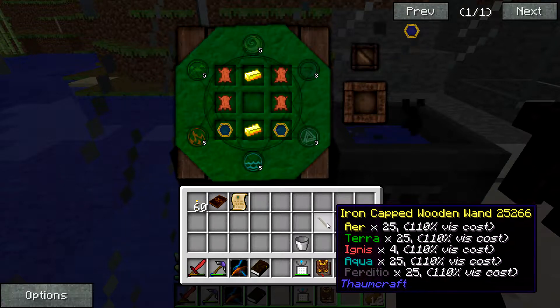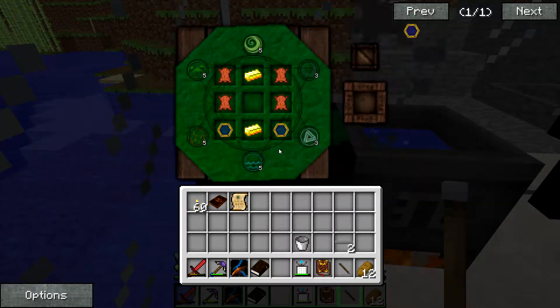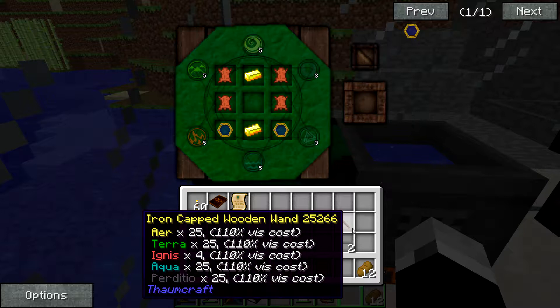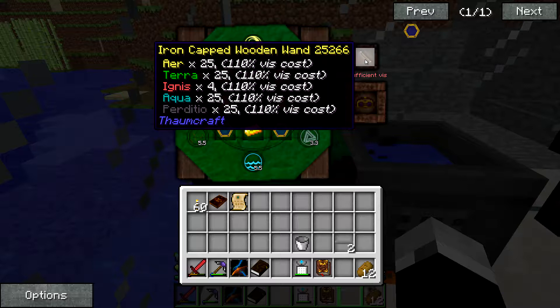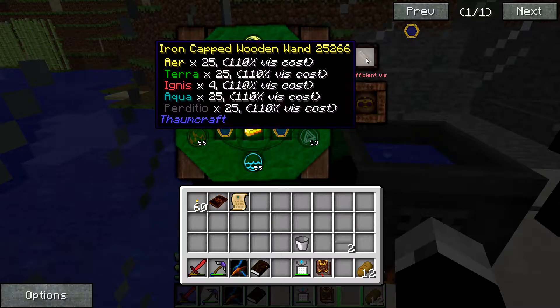Why can't I put my staff in there? Maybe I have to right-click. No. Shift-right-click. There we go. It tells you how much vis you have. And you see - I have everything but Order and Fire. I have zero Order and four Fire.